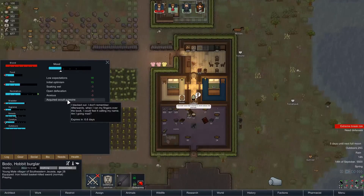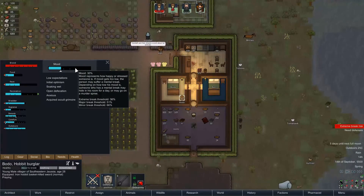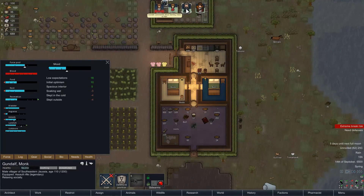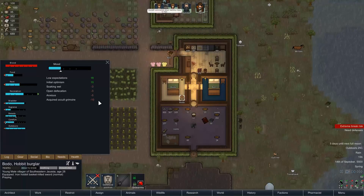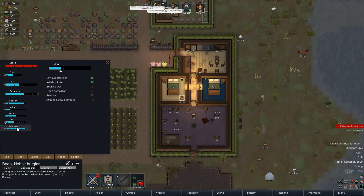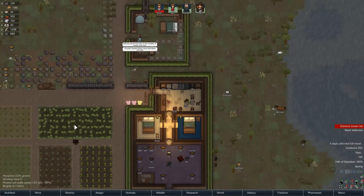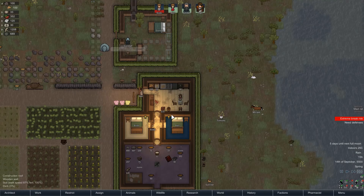Botto is again acting up. There's got to be a sanity thing here that I'm just not seeing, because his mental break threshold is considerably higher than everyone else's. I can't see it for whatever reason — could just be some other mod interfering with what we've got here.